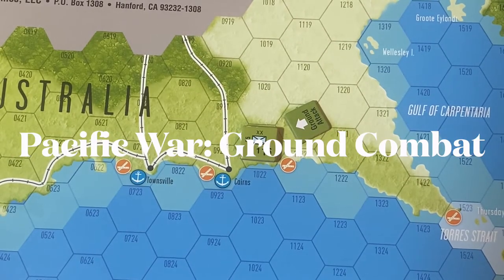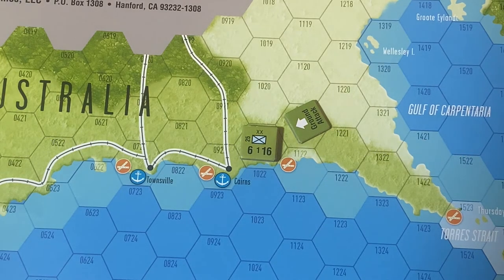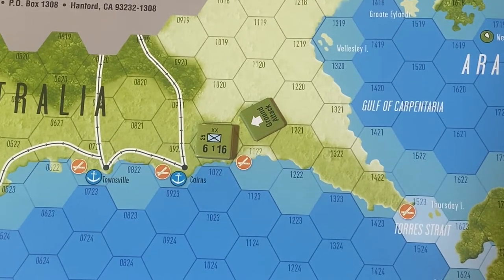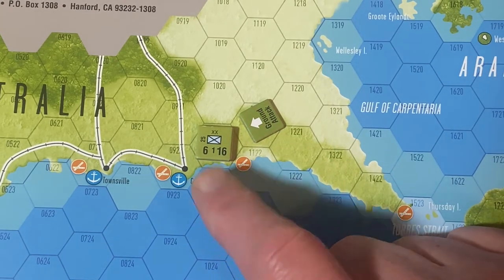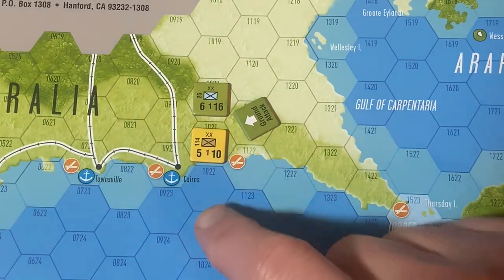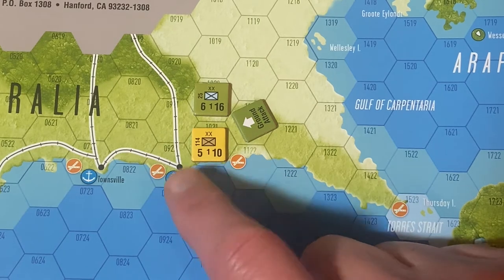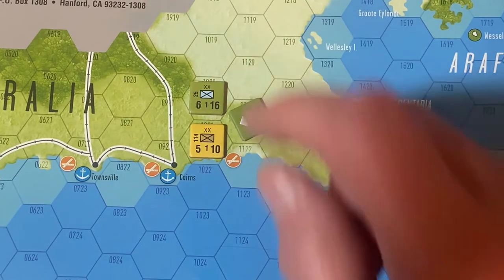We're going to jump into today one of the other major processes you have to work your way through in Pacific War, and that is ground combat. The first thing you need to understand is that the process for actually doing the ground combat, looking at the tables, figuring out what columns you're going to be looking at and any modifiers — that part is fairly straightforward and easy to follow once you understand what the two main charts are for and where you find particular items on those charts.